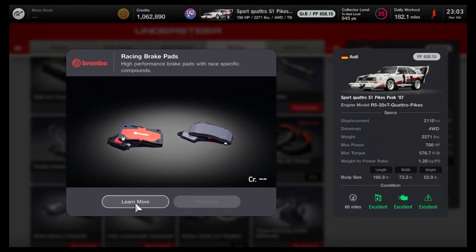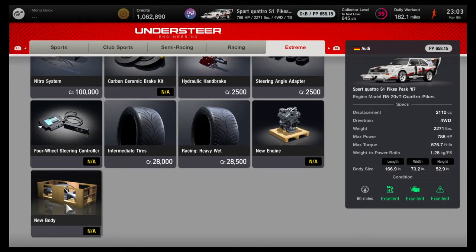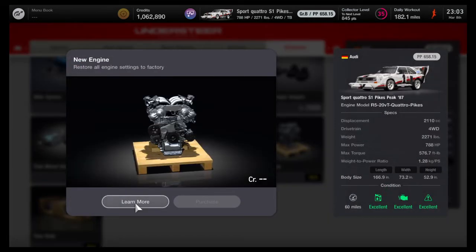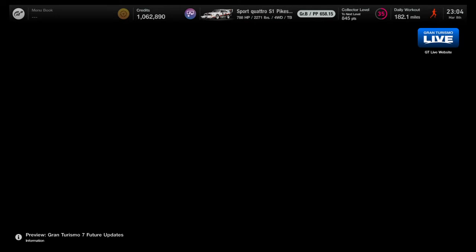These brake pads are very good, and you want to get the carbon ceramics — they're the best brakes in the game. The new body and new engine upgrades just reset your car to default factory. Intermediate wet tires are definitely worth buying if you use a car a lot, especially for endurance racing. When the rain grip meter hits past the first bar, intermediate tires are usually your best bet. If it's getting high toward the top, you want your heavy wets out. As the rain stops, the racing line will start to dry out, and you can switch to soft tires as long as the rain is below the first bar on the grip meter.